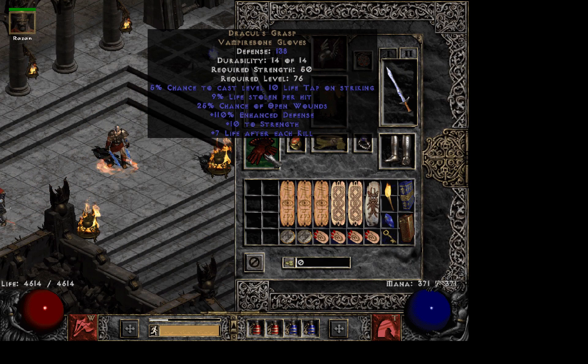For the gear, I'm using Drakul's Grasp. You could use craft gloves, blood gloves, or Laying of Hands. But I like Drakul's just for the Life Tap and the other decent stats.